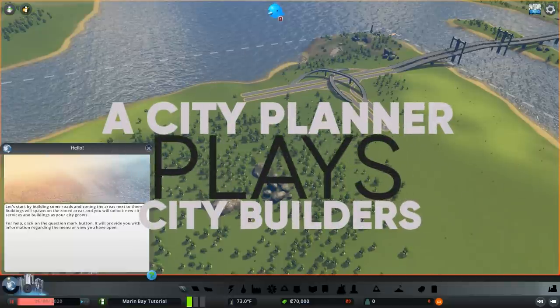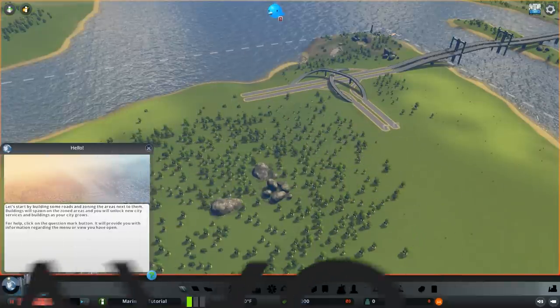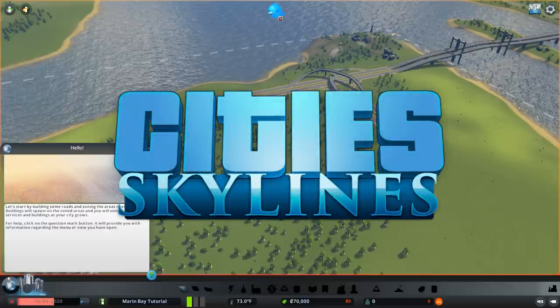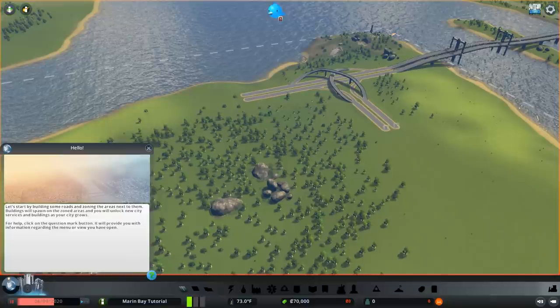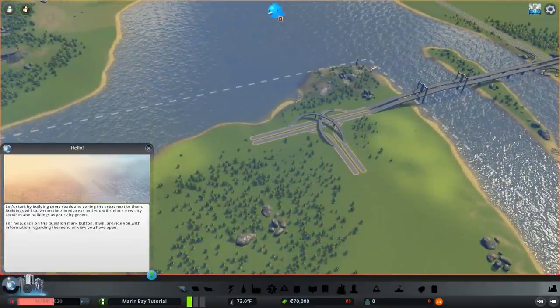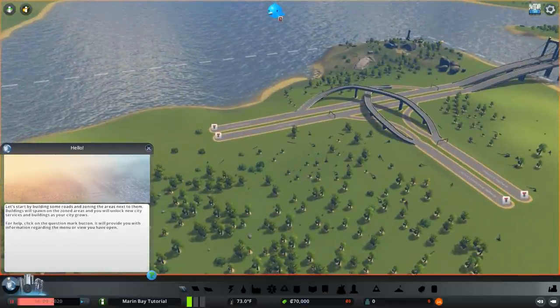Hello everyone, it's Phil here from A City Planner playing City Builders, and today I wanted to do something a little bit different. I wanted to go over how to start a city on a completely vanilla map. I do have all of the expansions in place. I'm using the Marin Bay map from Campus Life, and I chose this for a couple of reasons. I like that it has two ways onto the interstate, and you start on an island. So I'm going to talk about how I would begin on this map if I were brand new and had no mods.